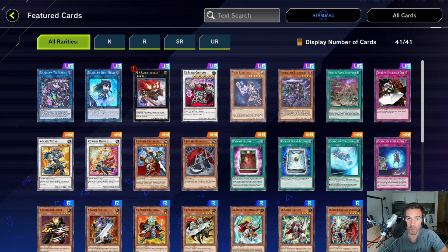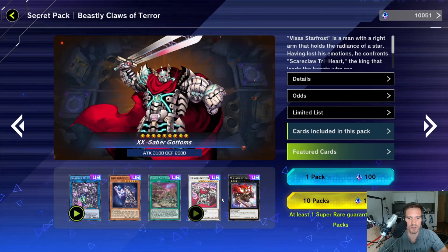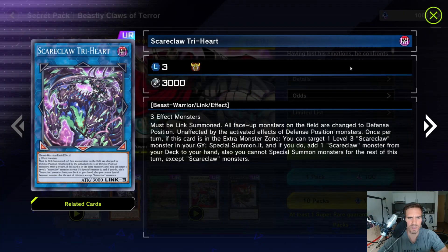What I'd suggest is: first pull some packs until you have one Reichard, one Reichphobia, one Lightheart, and maybe one Visas Star Frost. If you already have all of those and you're only missing your three Visas Star Frosts, do not pull from this pack — just craft the three Star Frosts. The chance of pulling Star Frost is only 1-in-14, which isn't worth it. It depends on your situation.